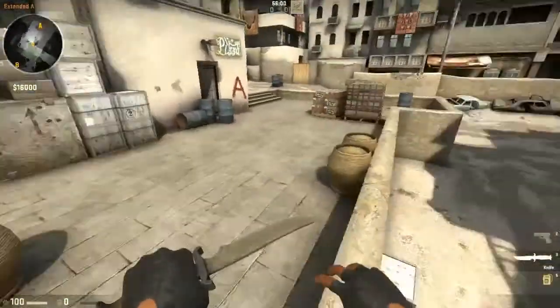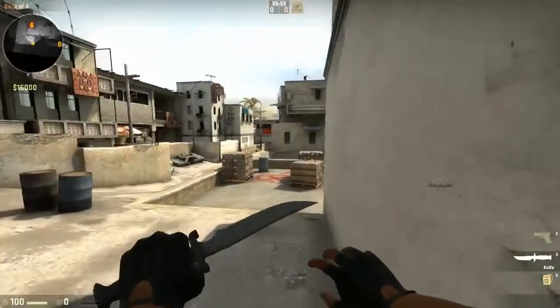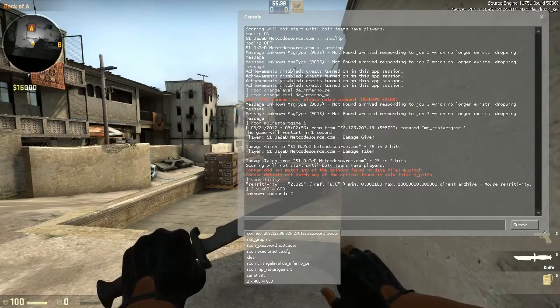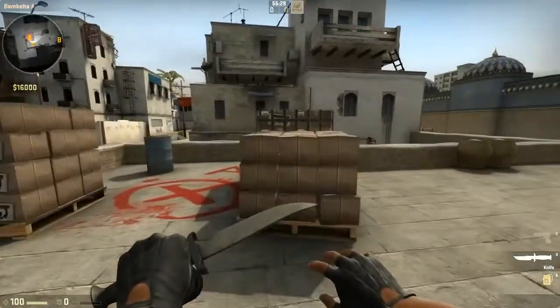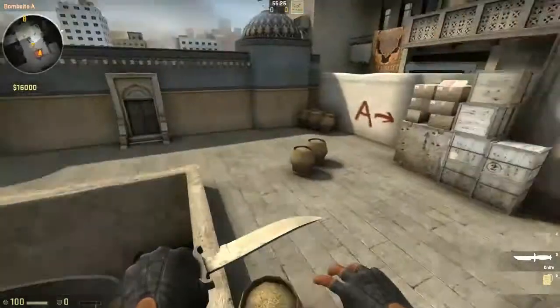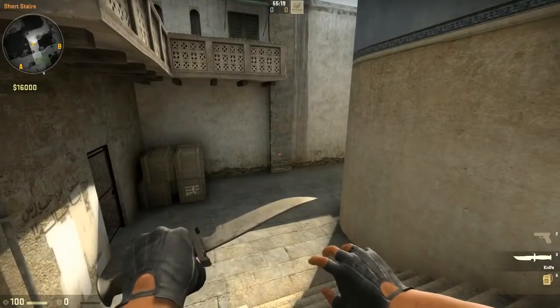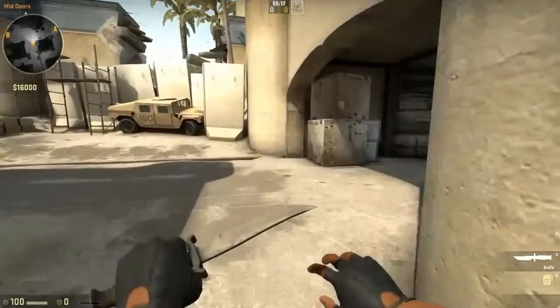If you want to go higher than 800 true sensitivity, feel free — that's actually recommended especially if you're a rifler. But I wouldn't go too high. My absolute peak recommendation would be around 1300 to 1400 true sensitivity. So on 400 DPI, I wouldn't go much higher than about 3.2 to 3.5 sensitivity. That gives you a manageable sensitivity you can deathmatch with and build muscle memory over time.